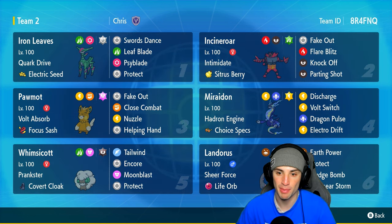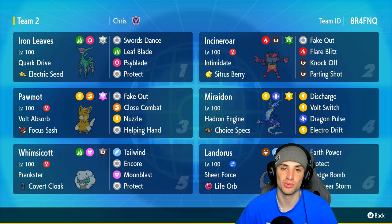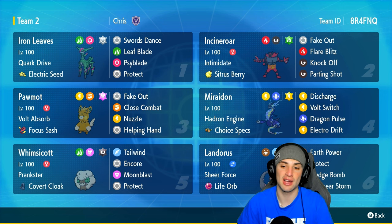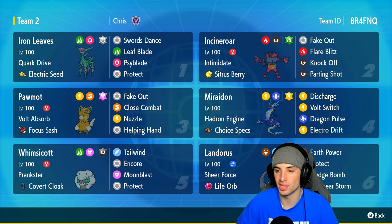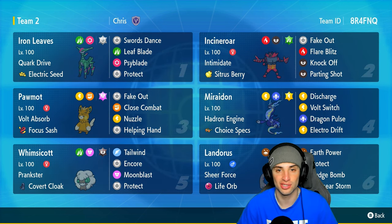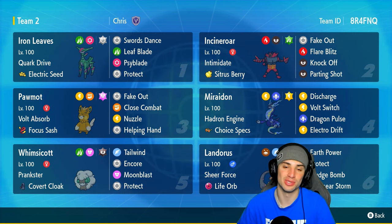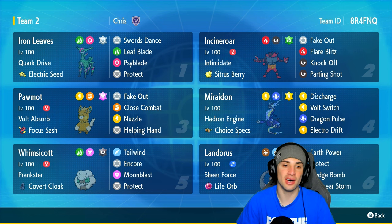Palmont can pair up with Miraidon for multiple different reasons, but the main reason is Volt Absorb. Paired next to Miraidon, Miraidon can choose Specs into Discharge, do big damage, and at the same time heal up Palmont. Miraidon also has Hadron Engine as its ability, with Volt Switch, Dragon Pulse, Electro Drift, and Discharge, plus the Electric Tera type. This thing can hit like a truck.